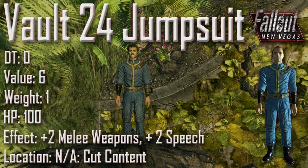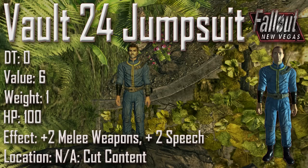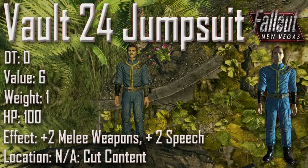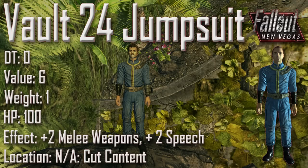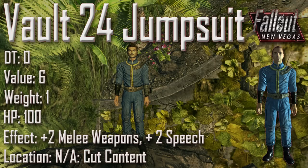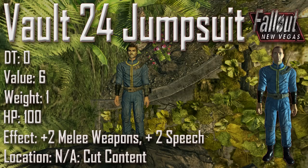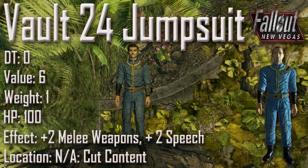For the next piece we have the Vault 24 Jumpsuit with a damage threshold of 0, a value of 6, a weight of 1, an item health of 100, and effects of plus 2 to melee weapons and plus 2 to speech. Location is not applicable as the Vault 24 Jumpsuit is cut content. Obviously the jumpsuit belongs to inhabitants of Vault 24, but the only evidence of this vault even existing is this jumpsuit in the game files of Fallout New Vegas. Therefore the location and the original purpose of the vault experiment in Vault 24 is unknown, leaving this jumpsuit as just a shrouded cloud of mystery.